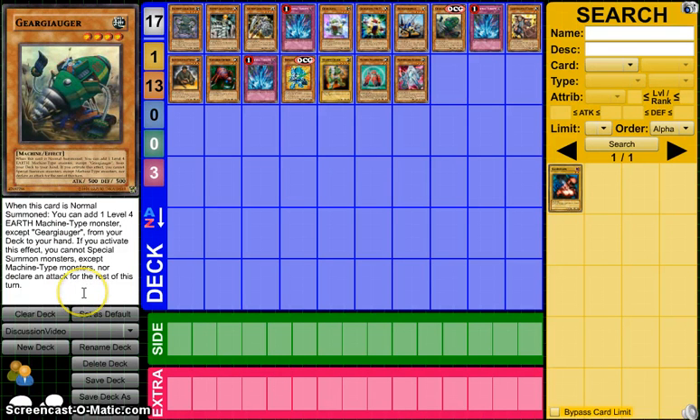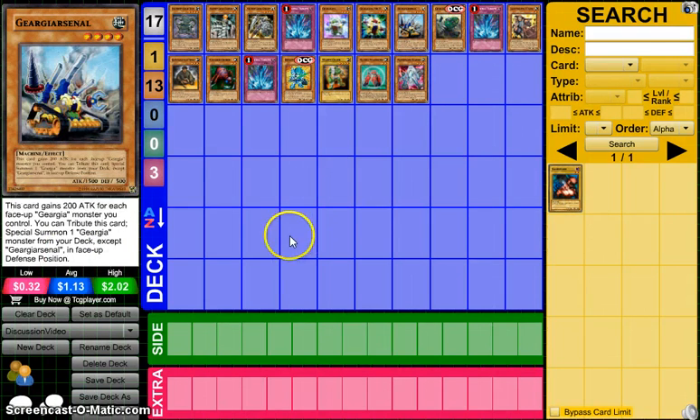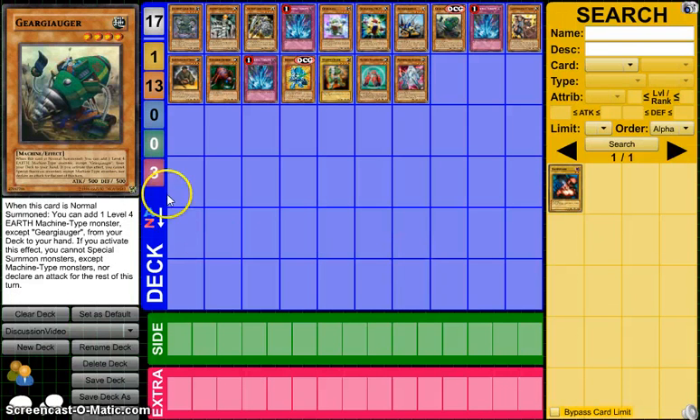Why is this getting a lot of hype? It's a setup card — I mean, you can't attack, and you can't special summon except for machines, which I guess they don't really special summon many non-machines anyway, except for Exciton Knight and Number 101, which I don't think is a machine either. This deck searches enough already, so I'm not sure about this one. You guys tell me in the comments — if you are a Geerga player, would you play Geergiauger? I don't think I really would.